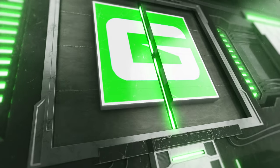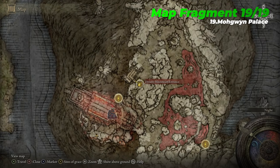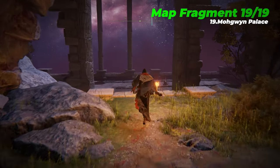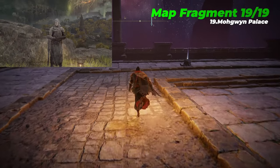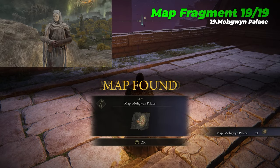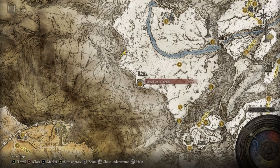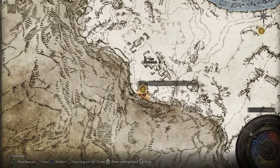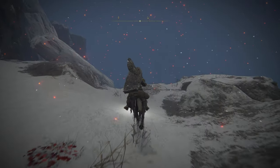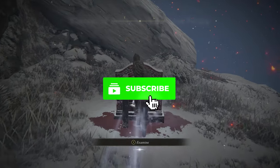The final nineteenth map fragment of this guide is Mohgwyn Palace, which is located near the Dynasty Mausoleum Entrance Site of Grace. This map fragment uncovers the eastern section of the underground area Siofra River, which can only be accessed using the Pure Blood Knight's Medal given to you by White Mask Varre at the end of his questline. Alternatively, you can travel to Mohgwyn Palace via a gateway teleporter found on the western edge of the Mountaintops of the Giants, located just north-west of the Yelough Anix Tunnel in the Consecrated Snowfields, which activates only after defeating the nearby Sanguine Noble NPC Invader.